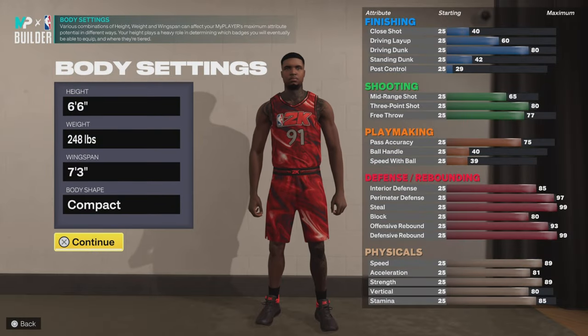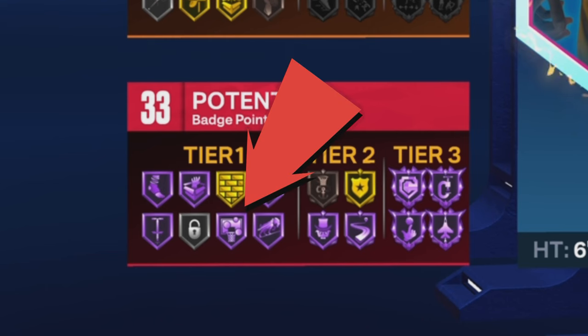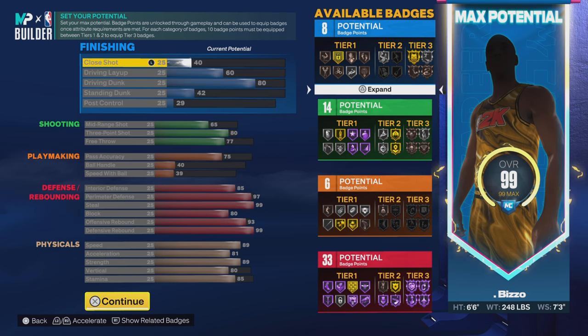The first build I'm gonna show y'all is the 6'6" Power Forward build. Take these builds as a template — do not make this exact build if it doesn't fit your play style. The main thing about this build is that it gets Rebound Chaser Hall of Fame, and it gets it at tier one. That's the whole reason the 69 builds are so elite — they get guard-level badges at tier one and tier two. That's the same thing that's gonna make the undersized big man OP: they can obtain big man badges in tier one and tier two categories, just like the 69 PG can obtain guard badges in tier one and tier two.